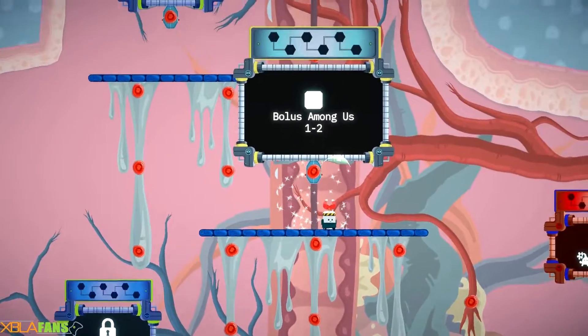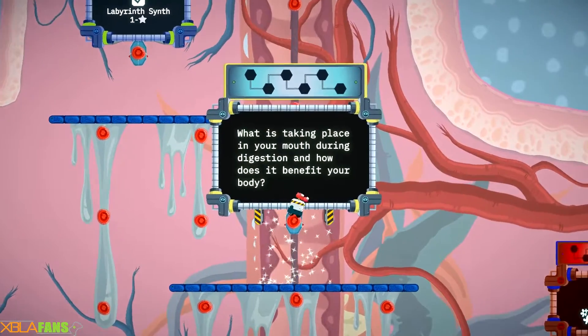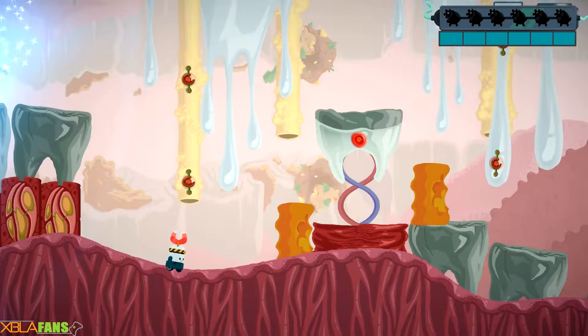This game seems to have been kind of simplified since the first one — it's also a learning game. So after at least the first level, after you collect the cells, you go to this little quiz area, you answer the questions, and then you get to move on.